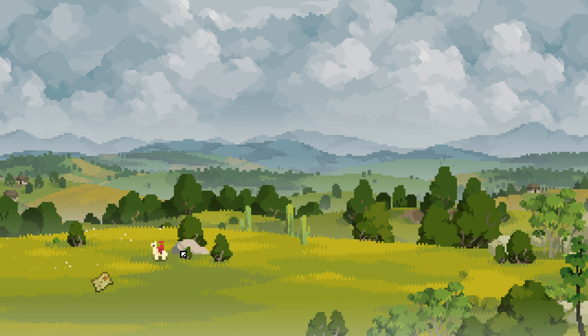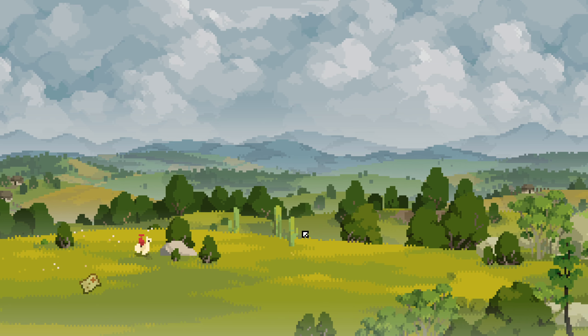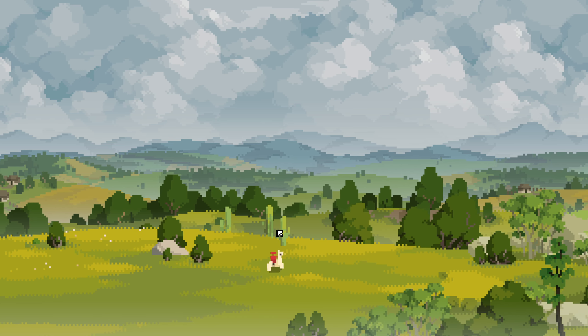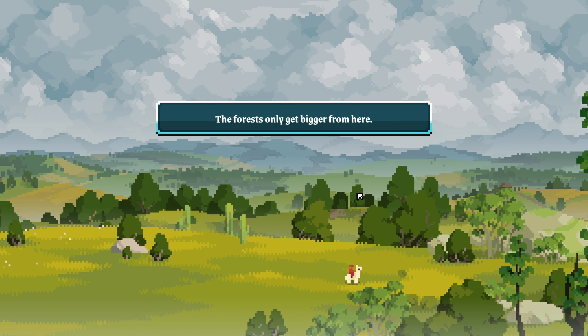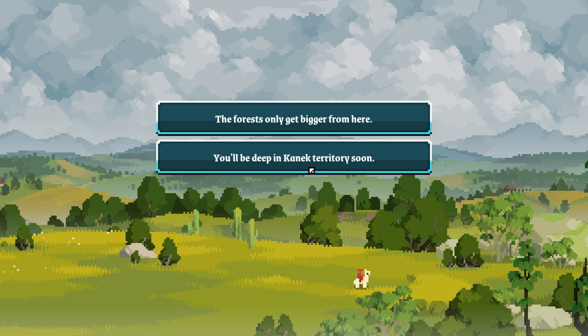I was wondering — we have this gold nugget. I'm sure we could sell it, but possibly we could put it on the shrine that takes shiny gifts up on the monk's hill. The forests only get bigger from here; we'll be in canic territory soon. Great confidence, thanks game.